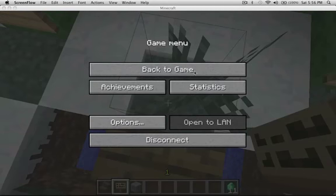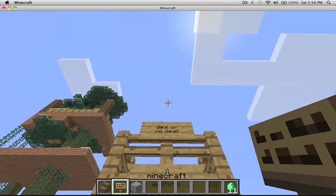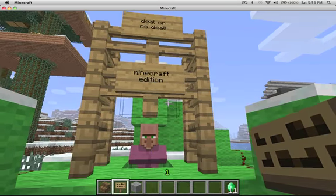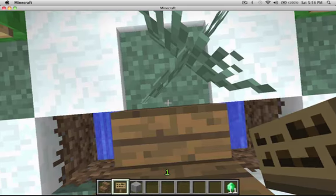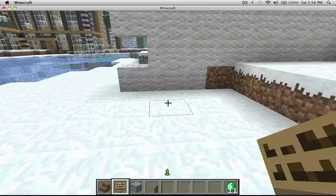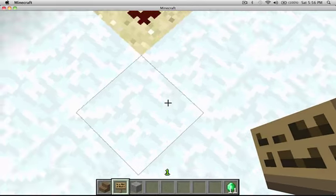I'm going to be showing you my Deal or No Deal Minecraft Edition. So basically, it's like Deal or No Deal. I'll show you the redstone work and stuff that was put into this. It's on my server, by the way — that's Wesley's house right there. It's right next to the arena, and this is basically an overview of what it is.